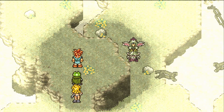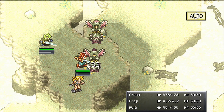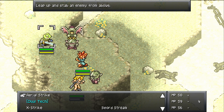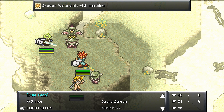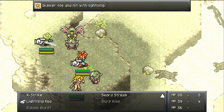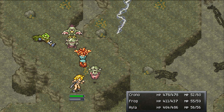Okay, let's see what we can find up here. There's a chest down there. What techs have we got then? Aerial Strike — stab an enemy from above. Text Strike, Sword Stream, Slurp Kiss — heal all allies and restore status. Lightning Rod — secure a foe and hit with lightning. Or Burst — drop Ayla on an enemy. Interesting, why can't I do that one? Lightning Rod, let's try Lightning Rod. Gotta try and show them all off at least once.